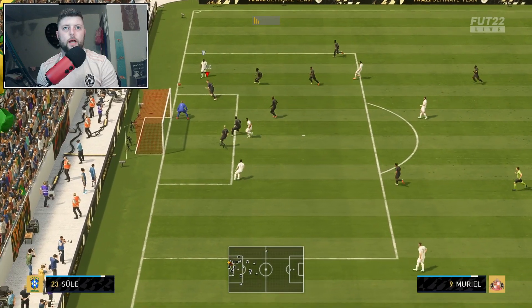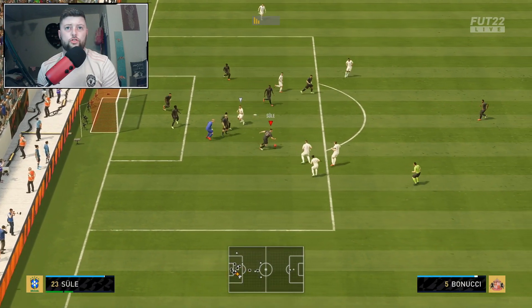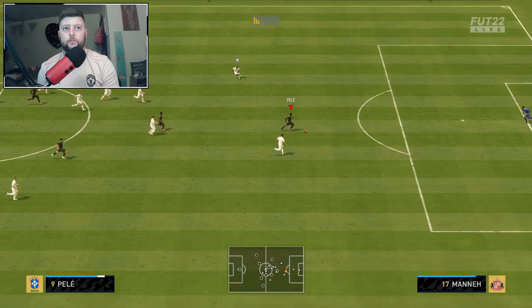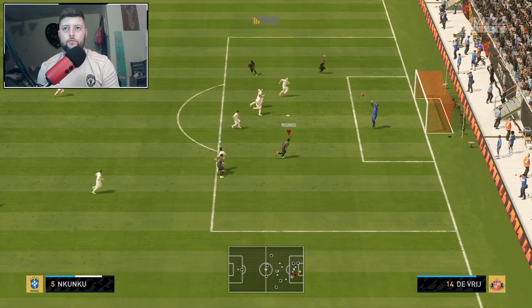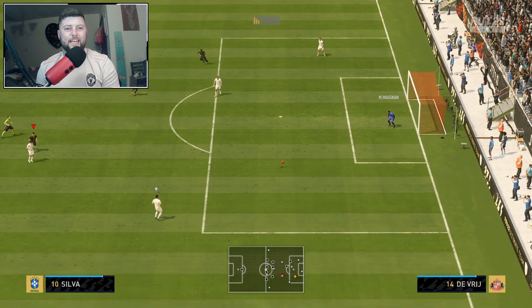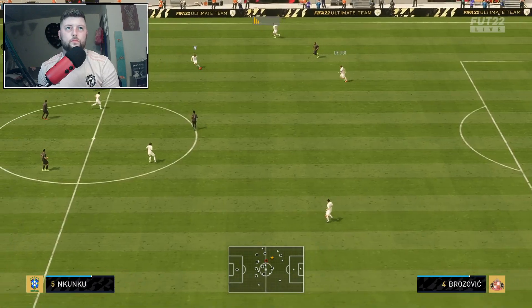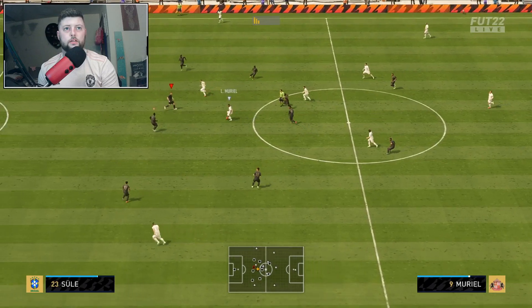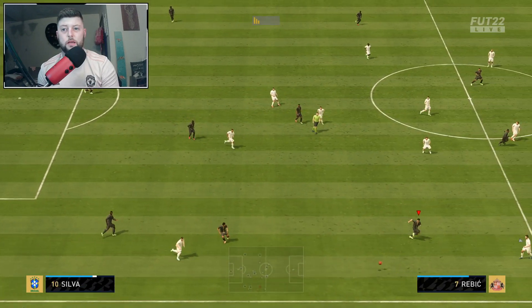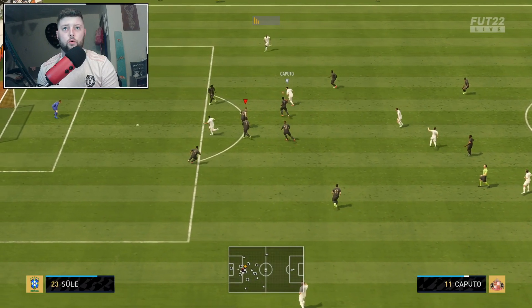When promo packs come out he's going to absolutely fly down in price. If we get a lightning round, all the informs will go bust. N'Kunku's price would also be incredible — he'll literally drop down to complete discard value if we get lightning rounds of 125s, especially in the first round. With the likes of Ronaldo or Messi in One to Watch, it's going to be absolutely crazy.